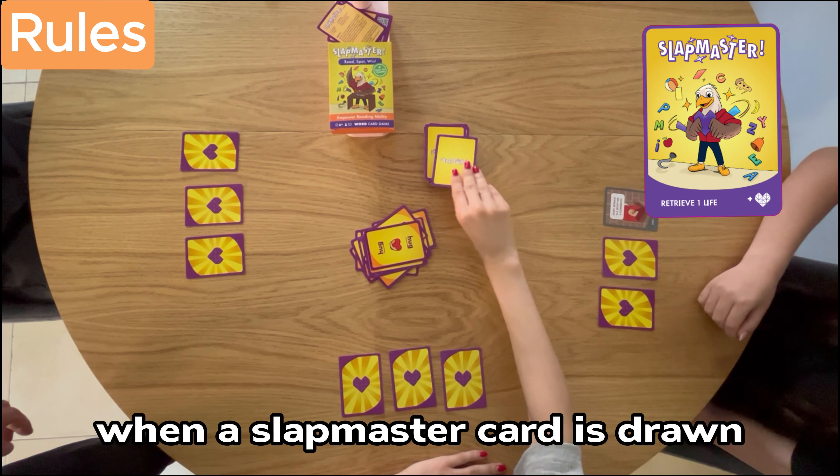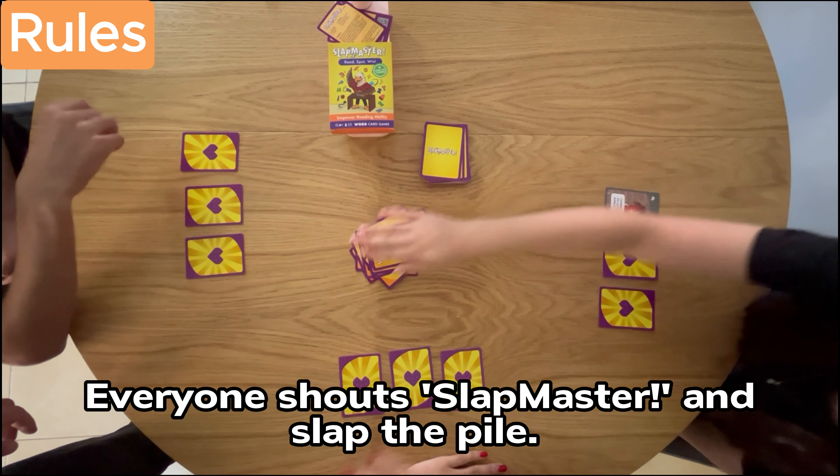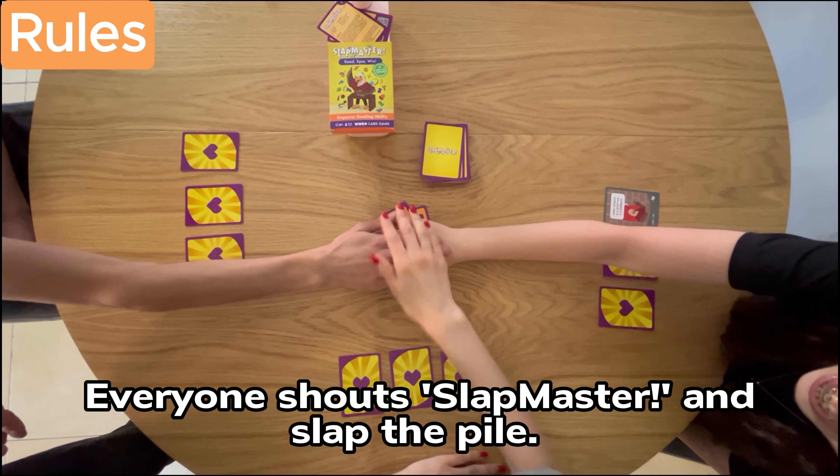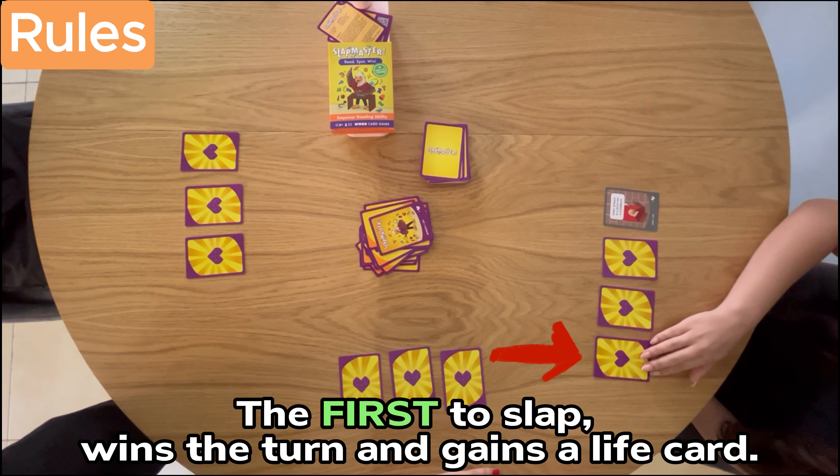When a Slapmaster card is drawn, everyone shouts "Slapmaster" and slaps the pile. The first to slap wins the turn and gains a life card.